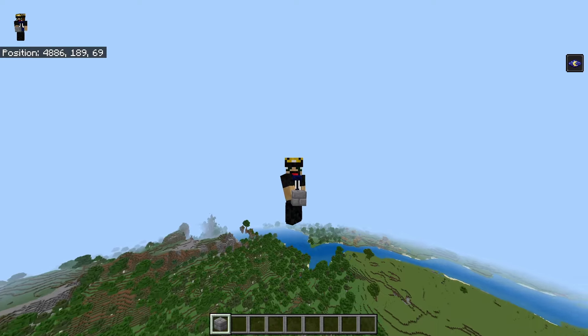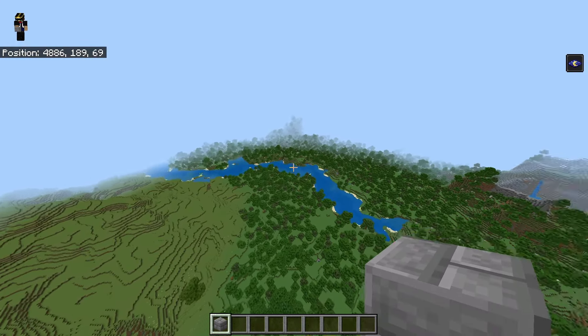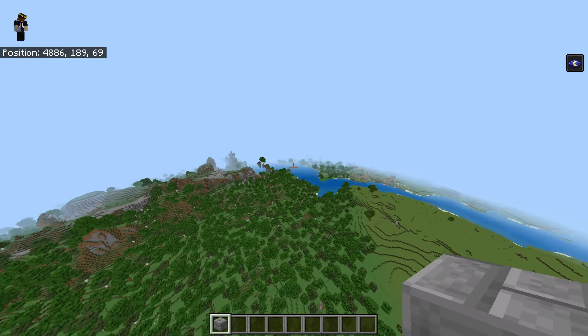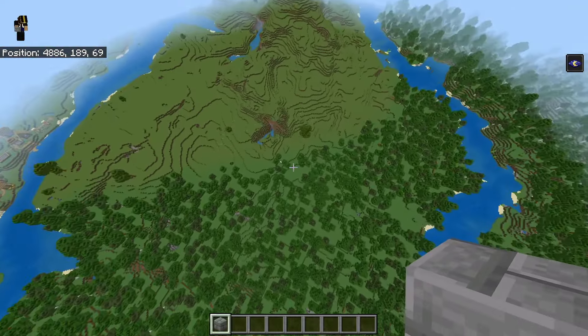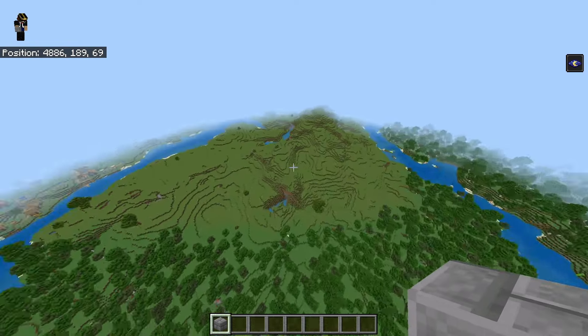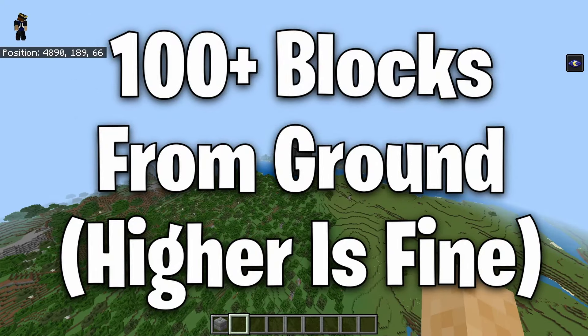The first thing we want to do is build up 100 blocks from the ground. Do not build this farm over a river biome - that over there would be considered a river biome. Do not build your farm in those biomes. I'd recommend you build it over land just like this. You could build it in the ocean if you'd like, but I would recommend you don't. The best bet would be to build this over land.